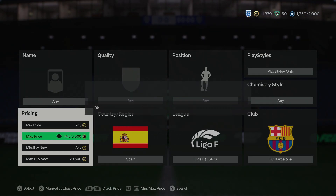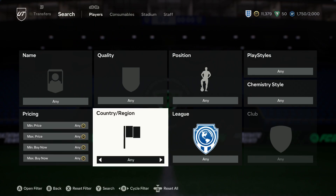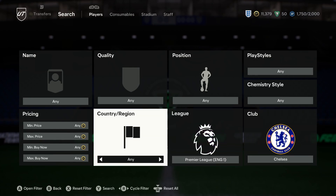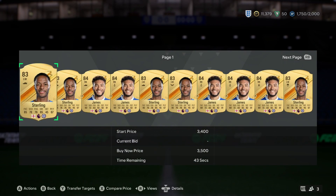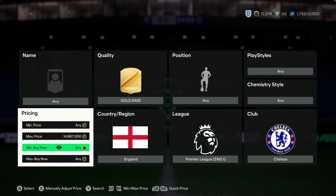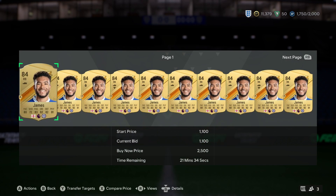I can't believe I haven't found this filter yet. I've sometimes spent a while looking for specific filters and I've overlooked a quite simple but effective one. We're going to go to Premier League, Chelsea, English, gold rare. The players that will pop up are Reece James and Raheem Sterling. Sterling is out of packs as well, which has made his gold card go up in price a little bit, making this filter even better. They're now pretty much the same price — both selling at about 2.5 to 2.6k, with Reece James slightly cheaper.